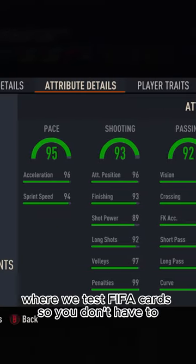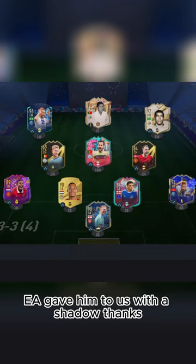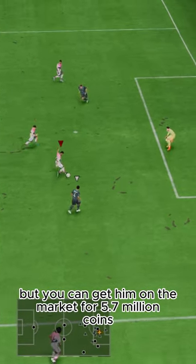Welcome to Baller or Bust, where we test FIFA cards so you don't have to. Today we've got this squad with TOTS Neymar. EA gave him to us with a shadow, thanks. We acquired him via draft, but you can get him on the market for 5.7 million coins.